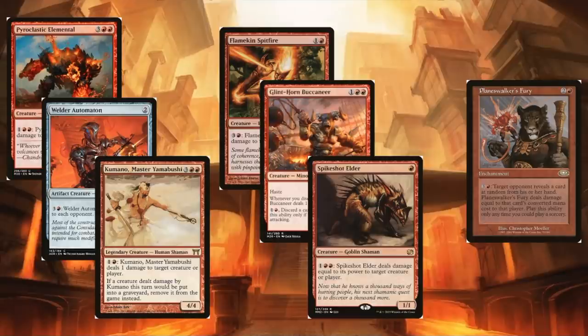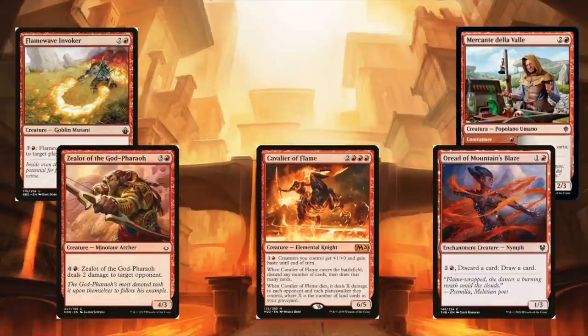Kumano is interesting in that it exiles a creature when it dies, which can be very relevant against some decks. Planeswalker's Fury is an interesting card — if you've got infinite mana and an opponent has at least one non-land card in hand, it gives you a way to deal infinite damage that's more durable than any creature. There are also some other ways to spend infinite mana: some allow you to loot through your deck, some deal damage to opponents, but these options are more expensive.